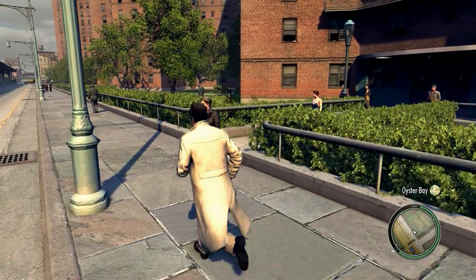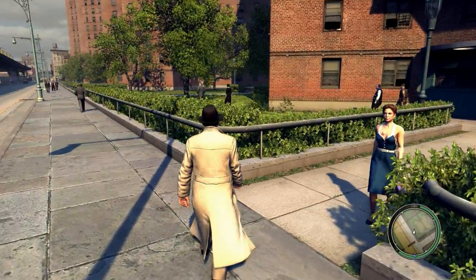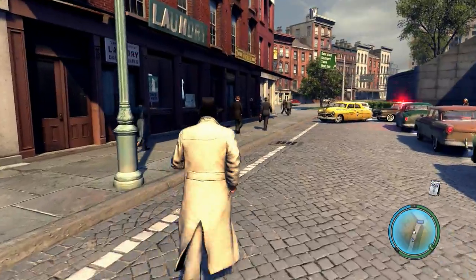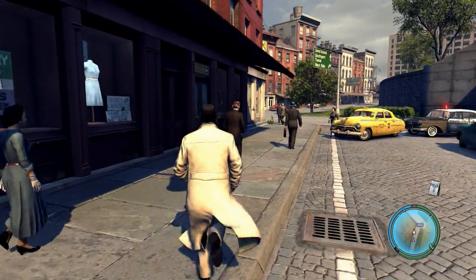We have great cloth simulation brought to us by Apex, which is amazing. One of the most iconic things that Mafia guys wear in the 40s and 50s is these big flowing trench coats, and the way they move is really important to us — it has to look really realistic.